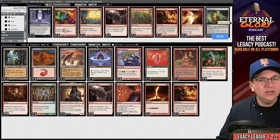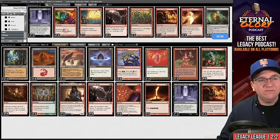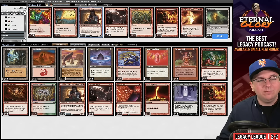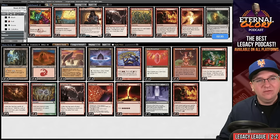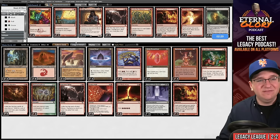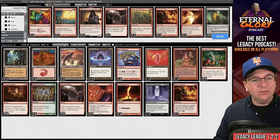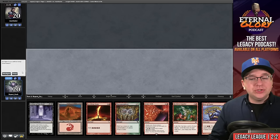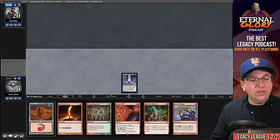They had a draw engine on turn one. I'm going to board in Leyline of the Void. The interesting part: I think you're actually supposed to board out Birgi, God of Storytelling. Our opponent has four main-deck Dress Downs and countermagic, so investing five mana into Horn of Bounty and possibly passing the turn isn't what we want. The front half gets shut down by Dress Down, so I'll play around that by removing it from the deck.